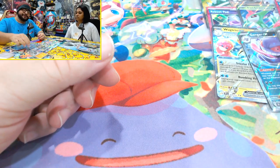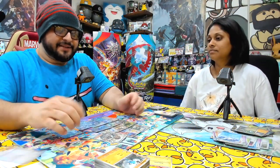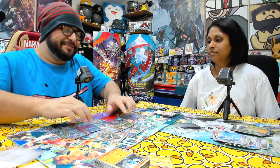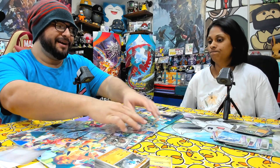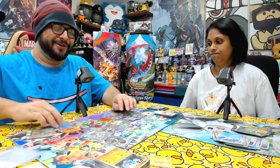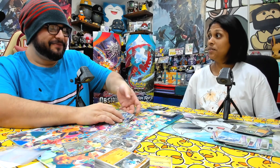That's it for box one of the second case - that was an amazing one. You pretty much pulled it. You pulled the Morty's, the Gengar, the Reboot Pod, the Hero's Cape, the Torterra, the Drampa, the Lickitung, the Iron Leaves, the Moridon, and the Walking Wake.